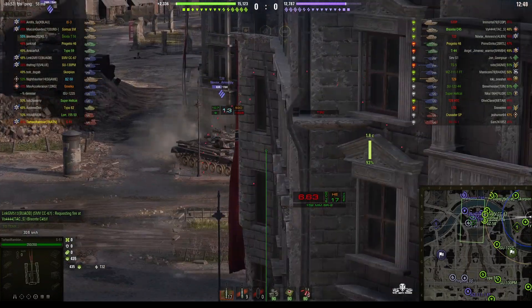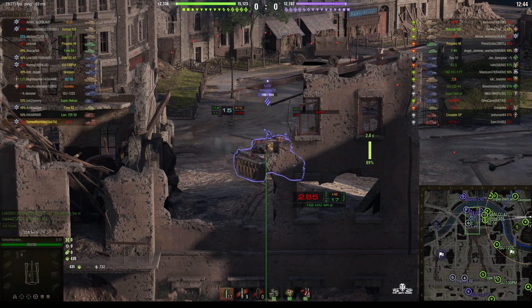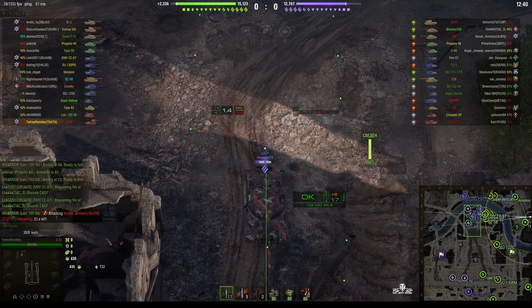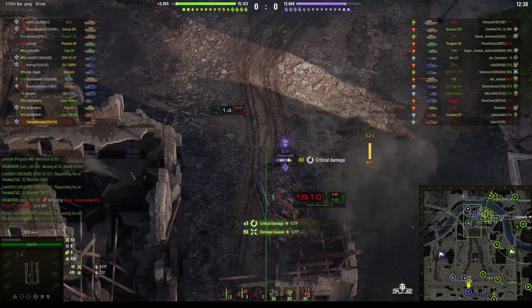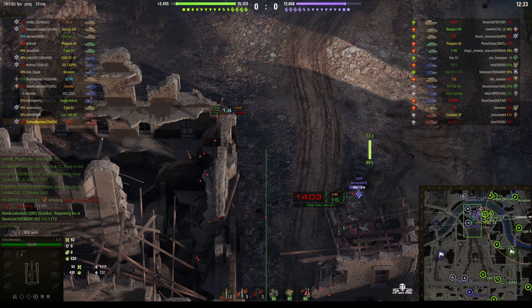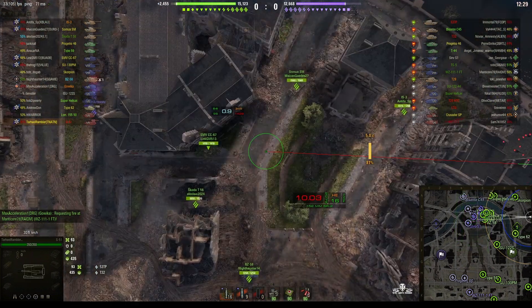Tar Heel Rambler is trying to get this T32 — not loaded yet — but okay, the 53 TP next. He's not fully dialed in but he's close, and he does get a hit. It looks like he hit the front of the turret right next to the mantlet, because there's a big yellow stain there that wasn't there before.